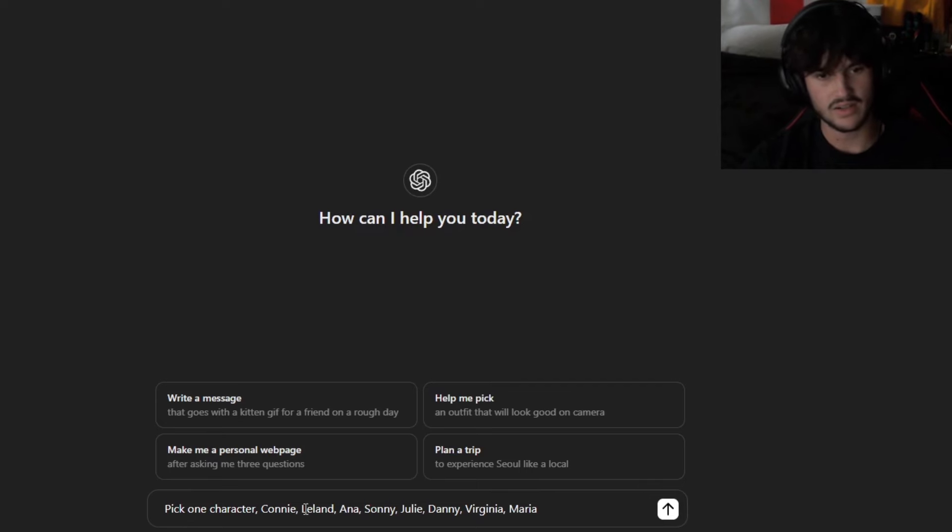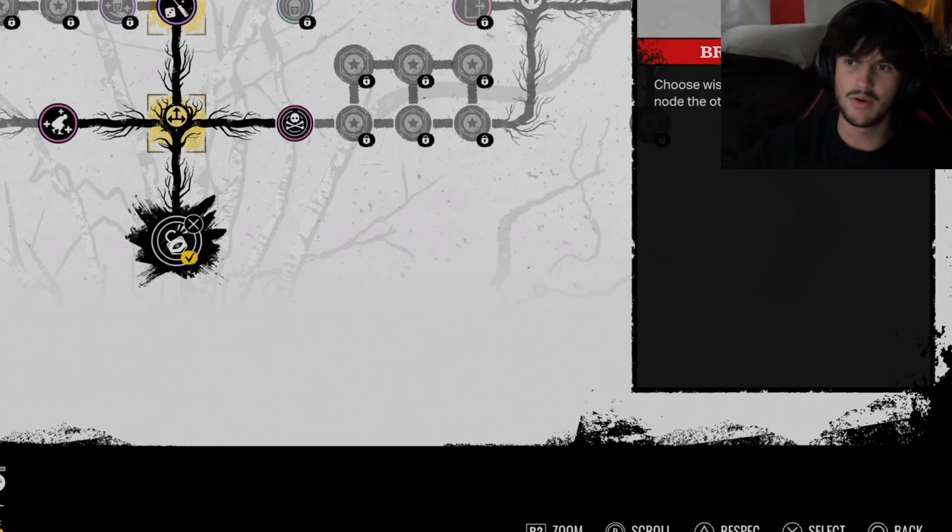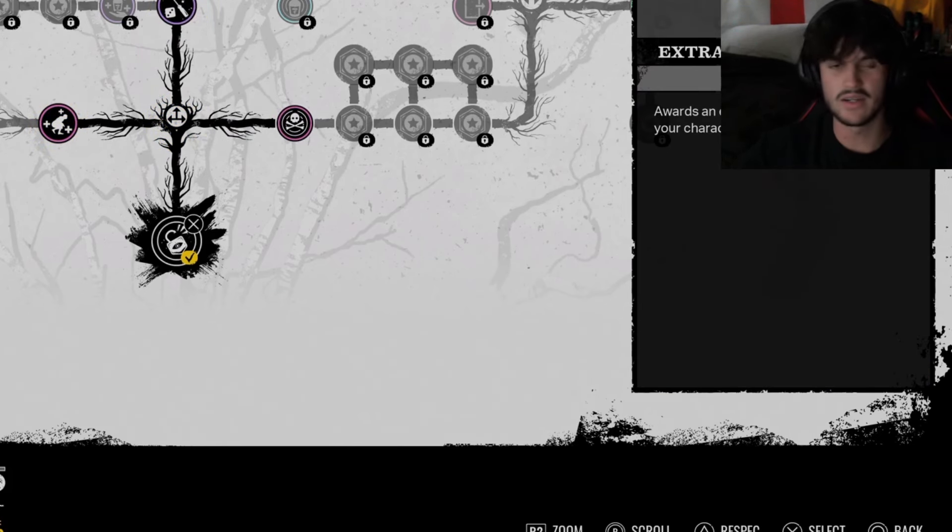So we've got to pick one character. What character are we going to be using today? Connie. I'm not going to show all this on camera, but I'm just going to quickly ask left, right, straight — all that stuff until we get to the top.